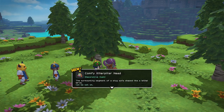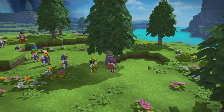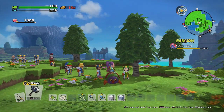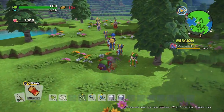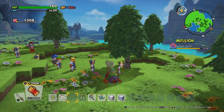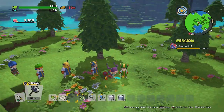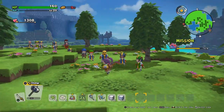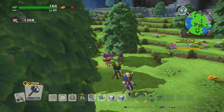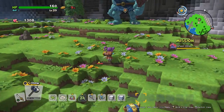The description reads: 'The surmounting segment of a snug sofa shaped like a lethal lava.' I want to take another look at it — isn't that like ugly cute? For real, that's weird. I love how she sits on it cross-legged as well, which is really awesome. That's actually really cool, a cool little find. We're definitely going to keep that weird looking chair. Not really my favorite kind of chair in this game, but it's cool to find new stuff for sure.